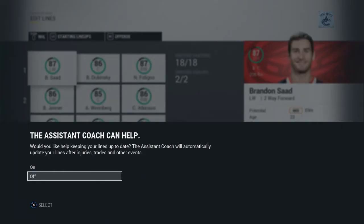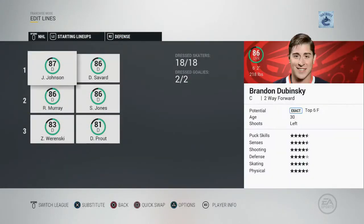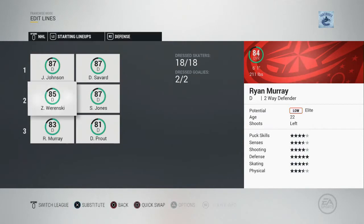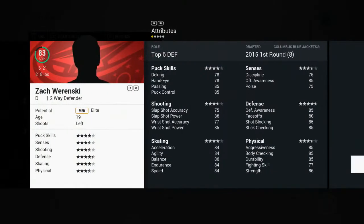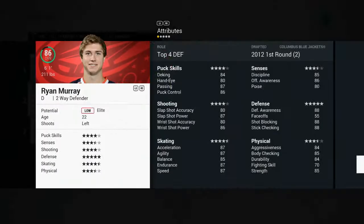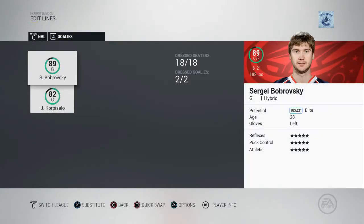Let's go best lines and see what our lines look like. We have a good, deep team but we don't have elite talent — there's no one over 87 on this team. Jones should eventually get there. Werenski is going to have to play in the top-six role for now since he's an 83 but could grow into a top-four defenseman. I'm thinking Savard and Johnson on the top pairing and then Jones and Murray below, just to play them in their proper roles so they hopefully develop.